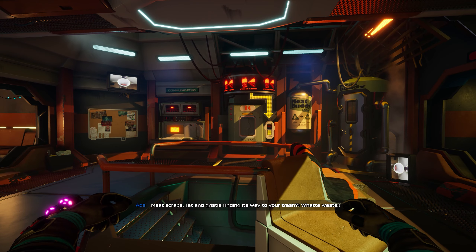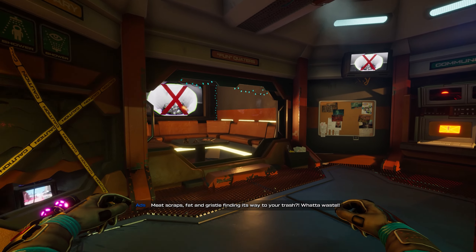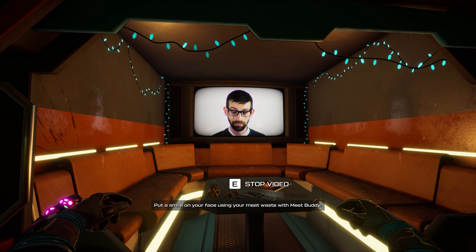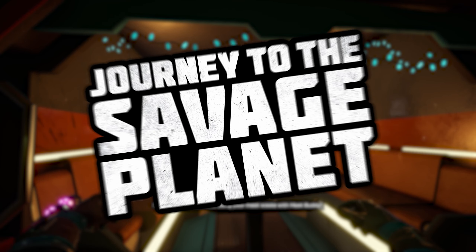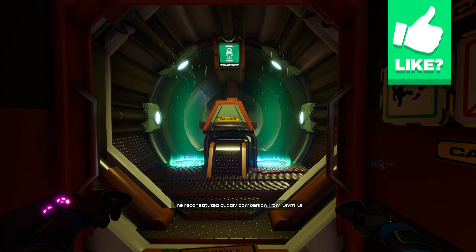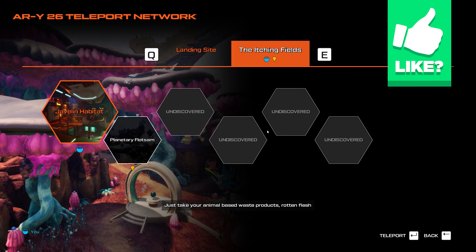What is going on guys, Waffle here and welcome back to some more Journey to the Savage Planet. Last time we left off we explored a little bit more of this savage planet and got some upgrades, one of which is the proton tether which lets us kind of swing on the cliffs, which is awesome, as well as an upgrade for the gauntlet.